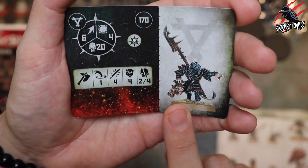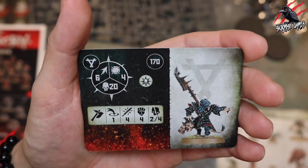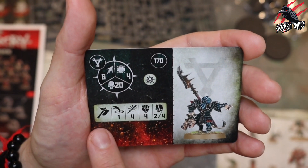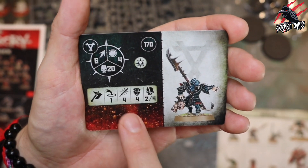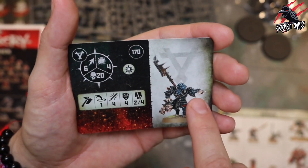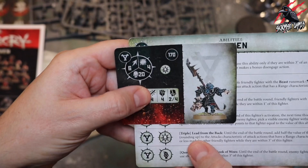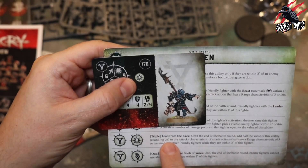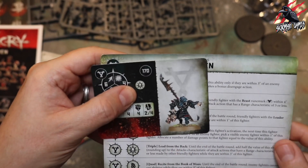Now we've got what I think is a Storm Vermin leader at 170 points. He's got movement of six, can take 20 damage. Range of one, four attacks, strength four, dealing two to four on a crit. He's got just one ability - the leadership triple Lead from the Back. For 170 points I'd expect more abilities, but to be fair Lead from the Back is pretty powerful if you've got enough Clan Rats and warband members close by.